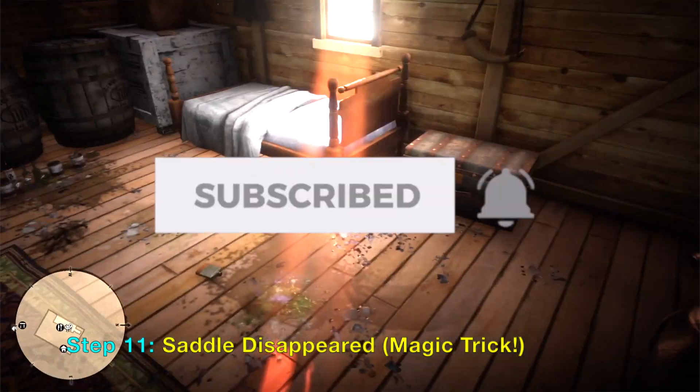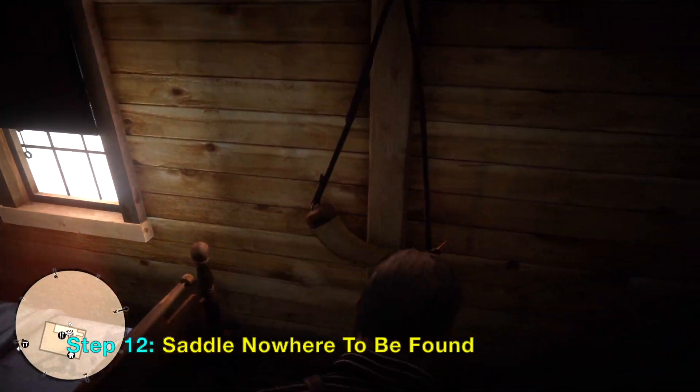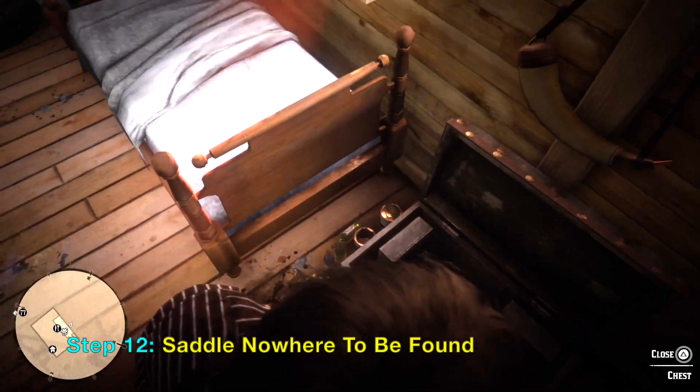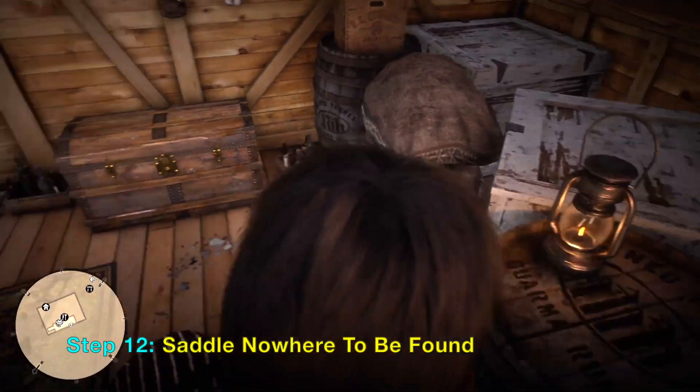Basically, when you drop the saddle it disappears. It's nowhere to be found on the first floor or in the attic. You can search every place you want, but it is not there — it just disappeared into the void.